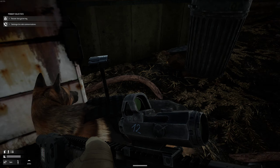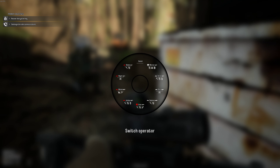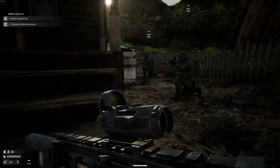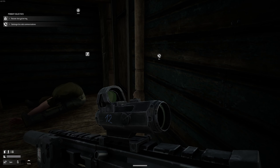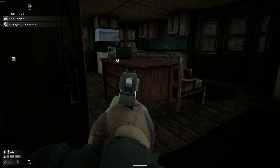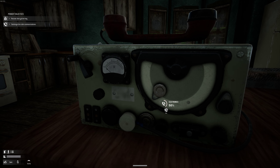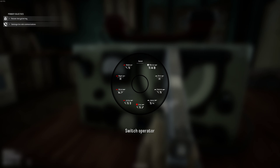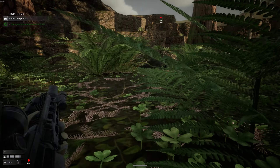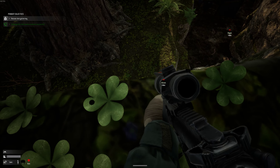I'll switch back to control James — sorry, I keep saying Jeff, it's James. Meantime we'll control somebody else. As long as you don't have the squad leader selected, everybody will stay in place. One of my guys just fell down the rocks.